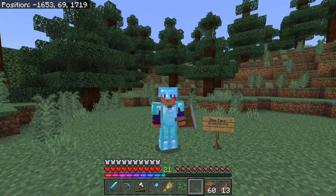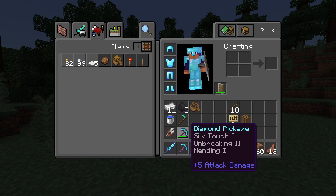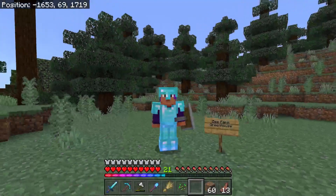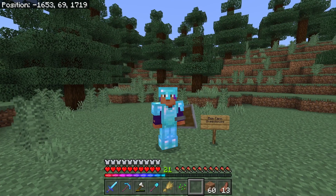Hello everyone, welcome back to Guild Wreck season 7, where we are rocking some shiny new gear that was given to us by Super, who is part of our guild. He's gotten us full armor plus some tools, so we are super happy that we are now in diamond and will be a little less easy to kill.